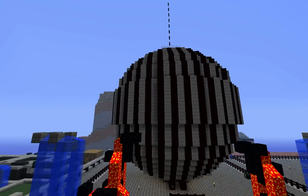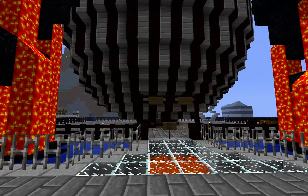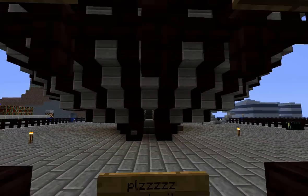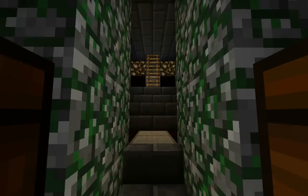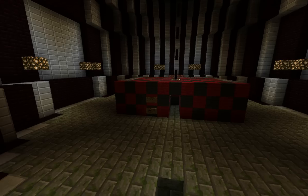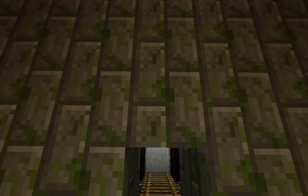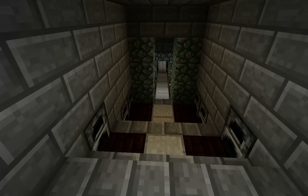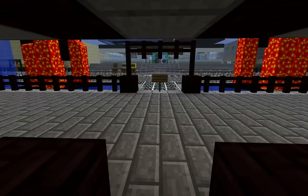People like to build different things. This is Two Face's building and he's made a hollow sphere, so he lives in a sphere. Everybody has different tastes, so we like to see a wide range of different things.